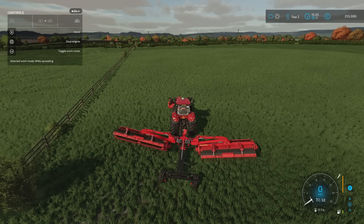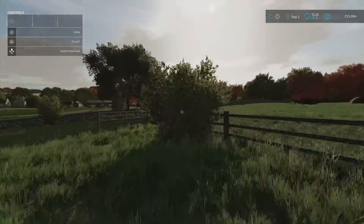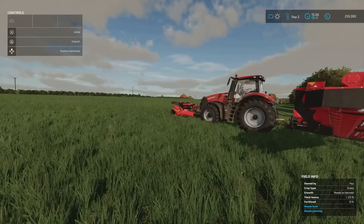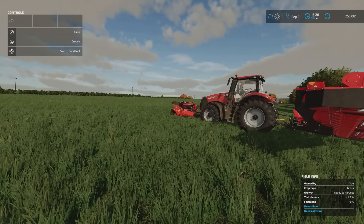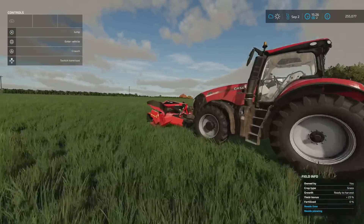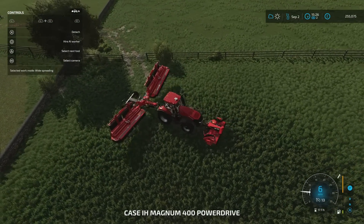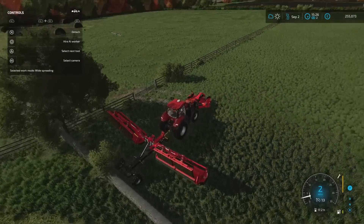We'll change work mode to widespreading. We'll close the gate behind us. I'm not getting right into the corners, so we need to lease a tedder to do two of them. Then we need to lease a windrower. Then we're going to need to get the loading wagon. All of that will be done, and then we'll get the grass into the silage clamp. We'll get the hay into the new silo, which is only about 11 grand.